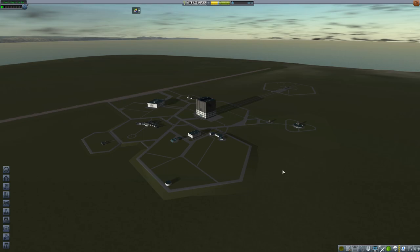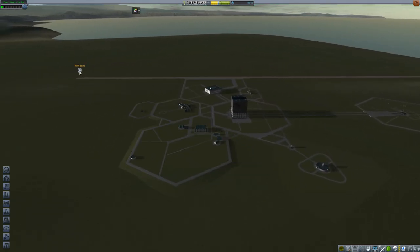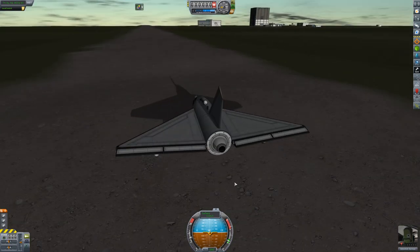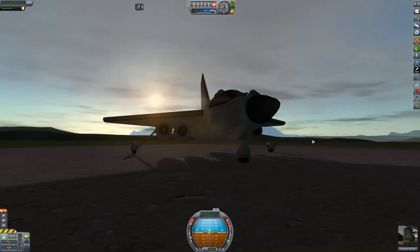I want to show you what I've already built because I did finish it. It's right here on the runway — the first plane. Let's go ahead and hit fly and I'll take a look and give you a tour. Here we go on the runway. Let's activate the brakes. This is our first plane — nothing special, pretty simple.